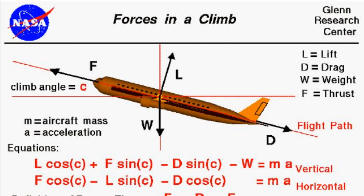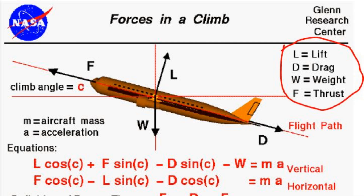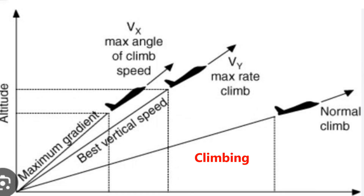The four forces acting on an aircraft in flight are lift and drag, which are closely related. Weight is constant and our thrust can be varied. In a climb, every aircraft has a particular best rate of climb speed.